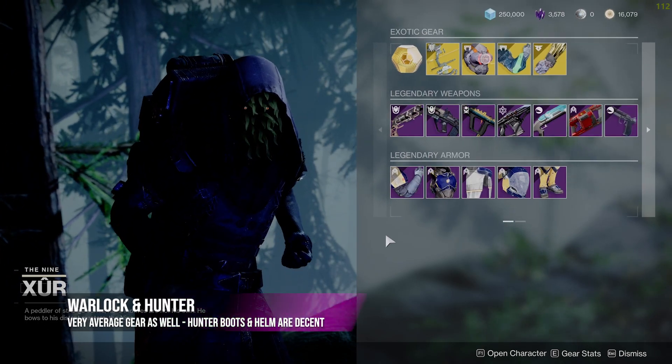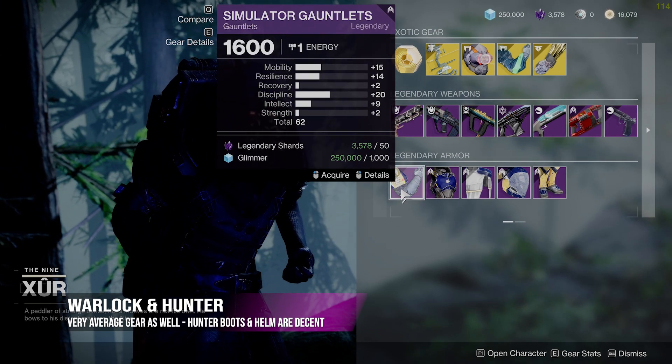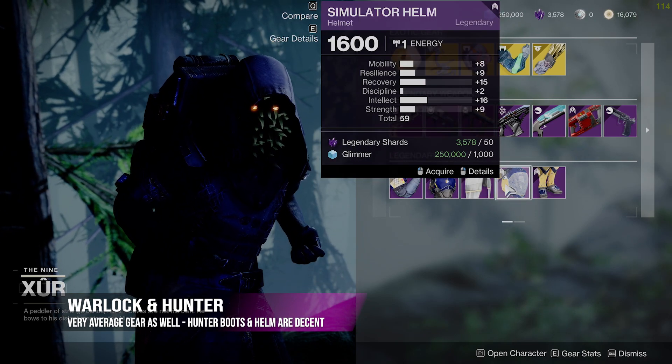As far as the armor, you've got the old Future War Cult Simulator set, which the Titan unfortunately has all pretty bad rolls on everything.